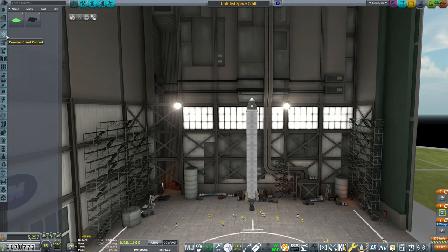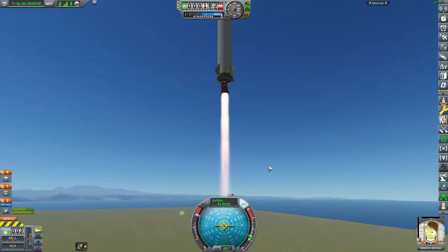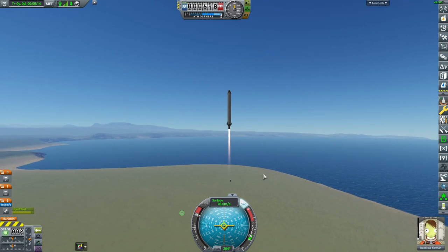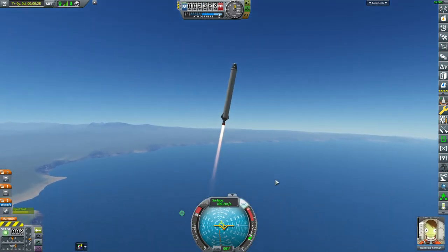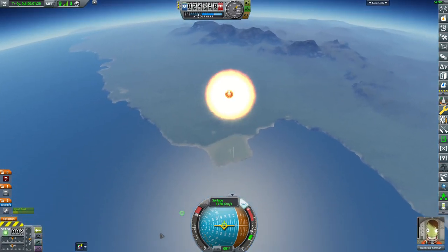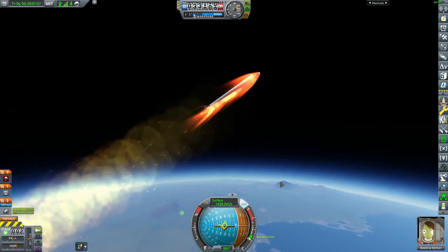Do I have reaction wheels? No, I don't. I suppose that'll be fine. This is actually the first time I've been using liquid fuel engines — I think I have Waterfall enabled, so this'll look really pretty. If this doesn't reach orbit, we will at least get the suborbital contract. Mach 1. I'm going to cut the fuel here. Got a nice thousand delta-V left.